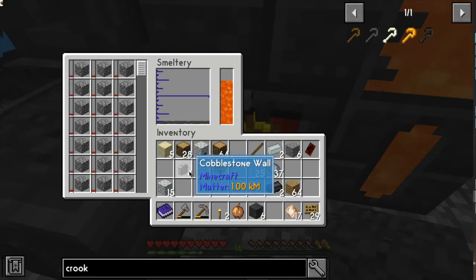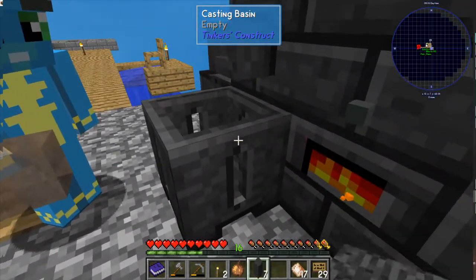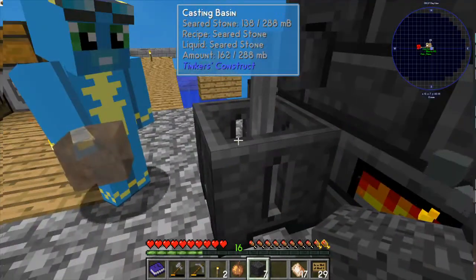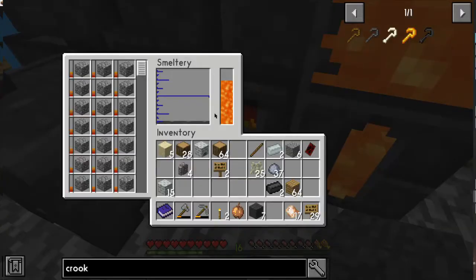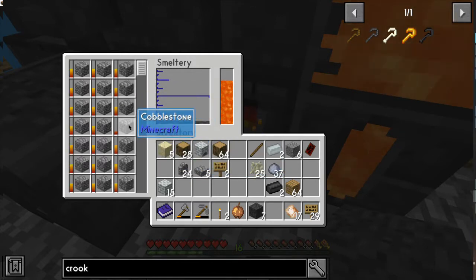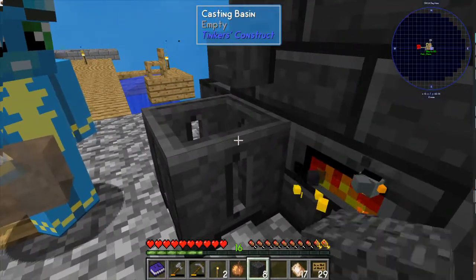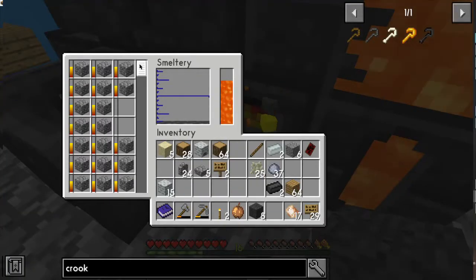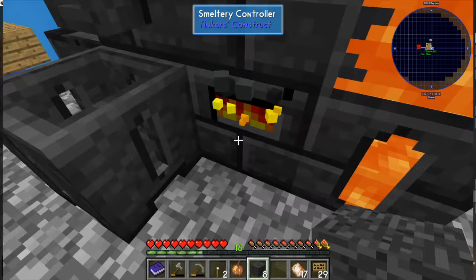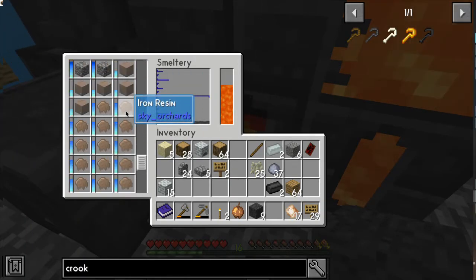You can put cobblestone slabs and walls in there too! Feel free to take some of them out — the slabs and walls won't cook. Why are they allowed to go in there then? Just because they can be put in doesn't mean they can work in tinkers. They're made of cobblestone — just melt the cobblestone. You can use those cobblestone walls for something; I've just been holding on to them. Oh, you have two iron amber and a lot of resin too, that's awesome.